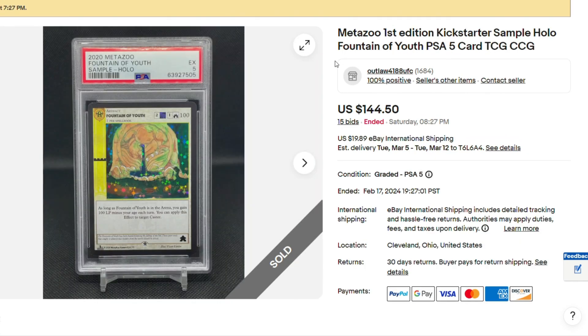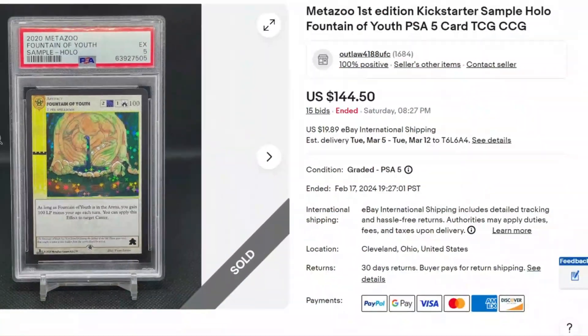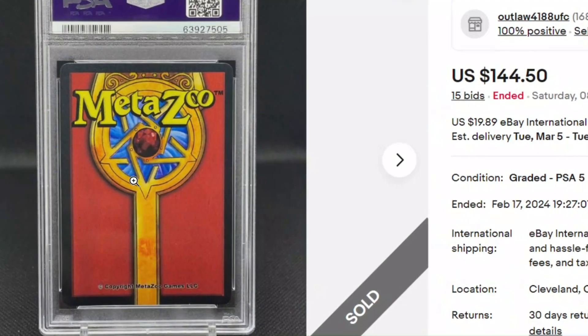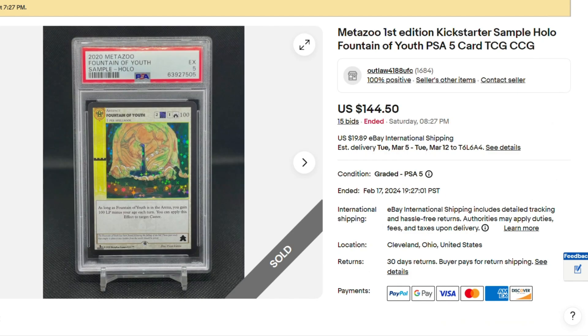Here we have a Kickstarter sample Fountain of Youth, PSA 5. Let's zoom in since we might never see this card again. Why is it a PSA 5? There must be some denting or something on the back. See how the color's a little off — it might be dented in or a little warped. But PSA 5, obviously there was something really wrong with it. $144.00 — I mean, it's a sample card. Kind of cool, not a bad price. I wouldn't pay it, but probably someone needs it for their collection.